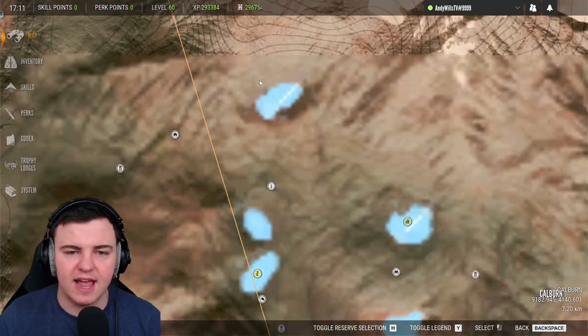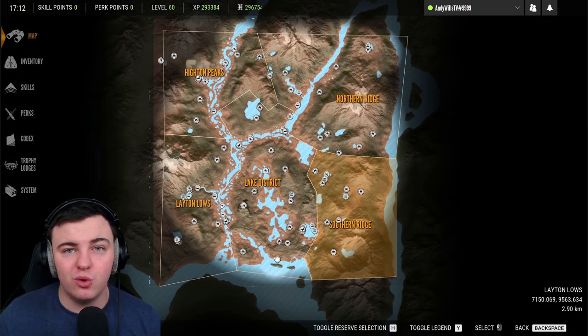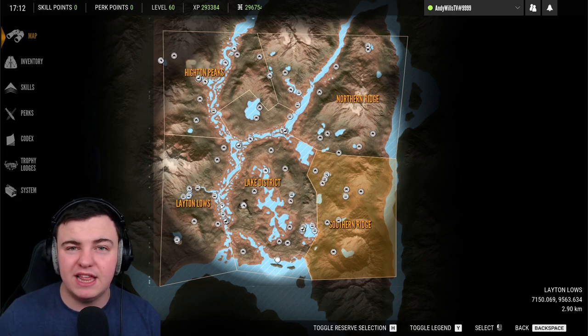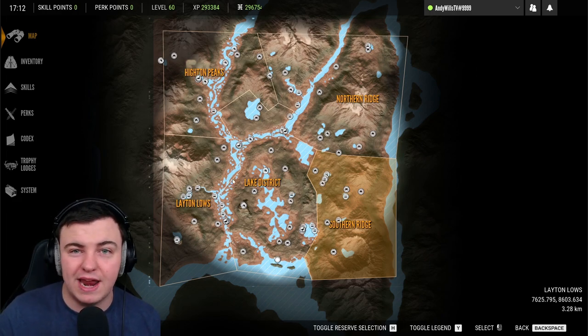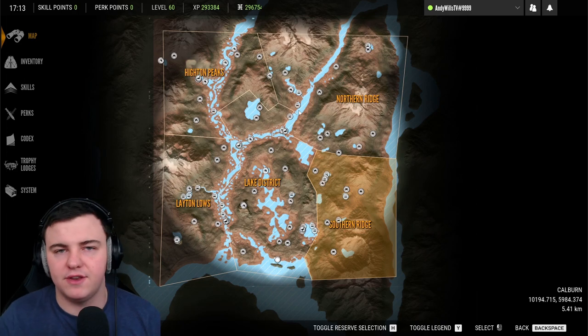Mallards are specific to water sources, so you will only get a need zone for them in a body of water. They are around all day, but their need zone times vary: some are early morning from 3:30 till 5:30, some are midday from 11:30 till 1:00, and some are from 1:00 till 3:00.